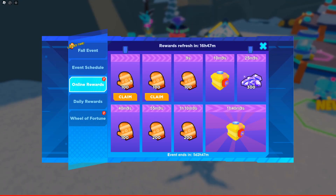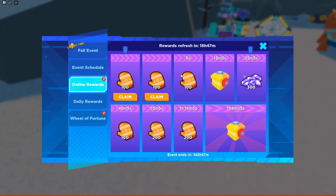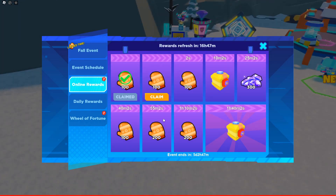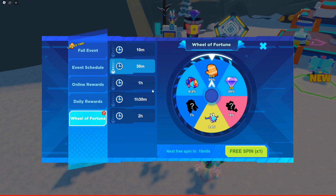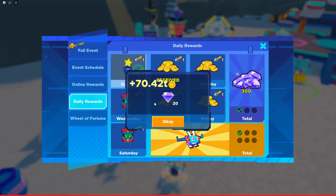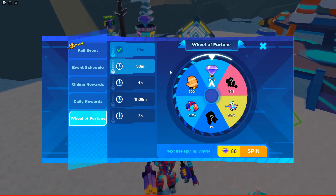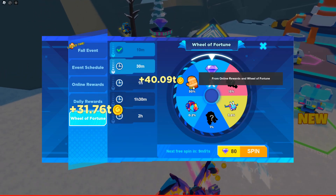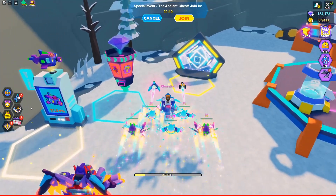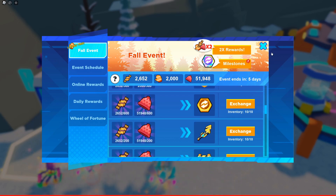Next we'll talk about mittens. You will only be able to get mittens from online rewards - you need to play the game for two hours in order to claim everything here. I claimed 200 rewards. For the wheels of fortune, you can click daily rewards and skip the spinning animation. I got 20 gems, which is pretty good, but I did not get mittens. If you do get mittens you will get 100 of them.